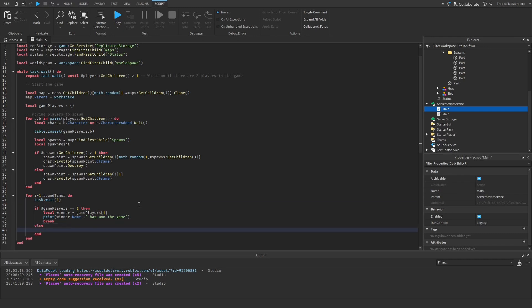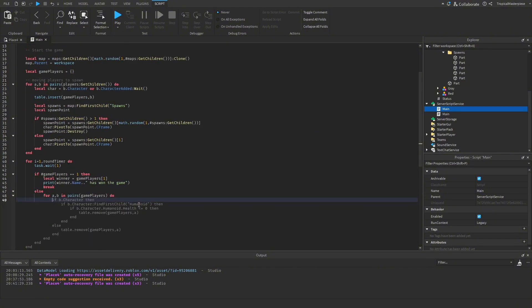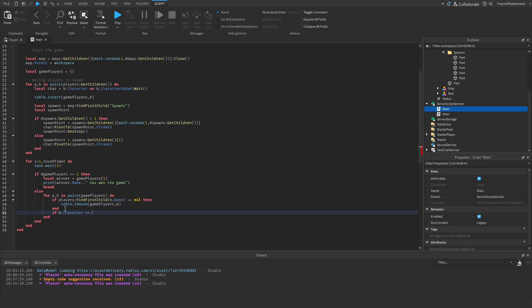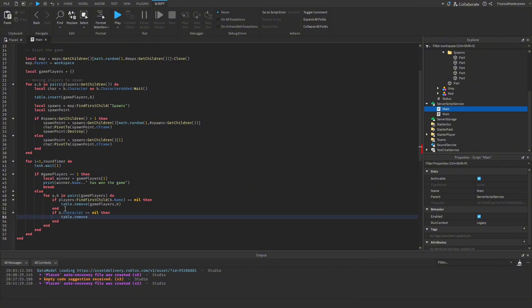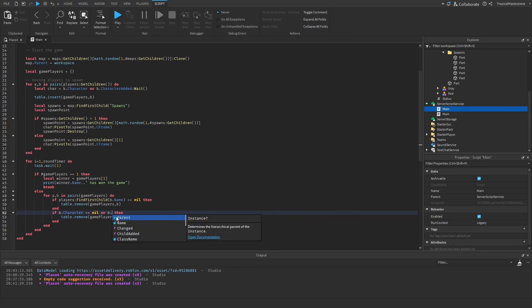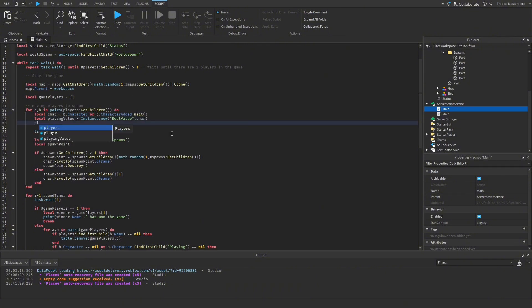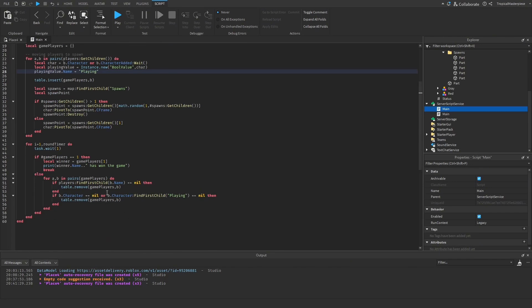If game players doesn't equal one, we loop: `for _, b in pairs(gamePlayers) do`. For every player in the game we check `if Players:FindFirstChild(b.Name) ~= nil` — if they're not in the server we do `table.remove(gamePlayers, b)`. We also check `if b.Character == nil then table.remove(gamePlayers, b)`. Additionally we can check `b.Character:FindFirstChild('Playing') == nil` — we create a BoolValue instance called 'Playing' added to the character. If they don't have this playing value, we also remove them from game players.